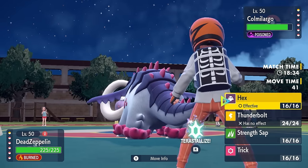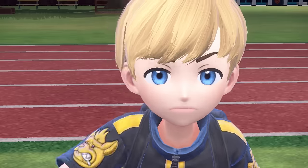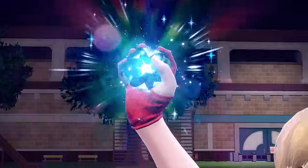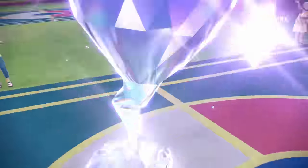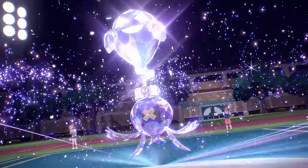I have a couple options — I could go for the Strength Sap and be passive, or I could just go all Offensive Balloon, which is exactly what I'm gonna do. With the Flare Boost activated, this thing is poisoned from the Toxic Chain, meaning if I can go for the Tera Ghost, get that extra STAB, and then go for a Hex, this old-ass Donphan is not gonna have a good time.